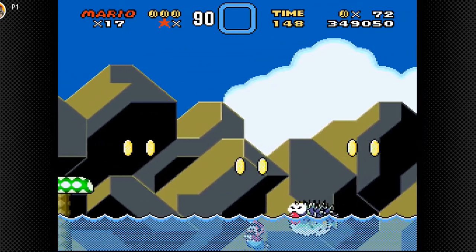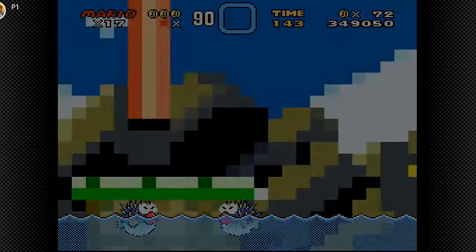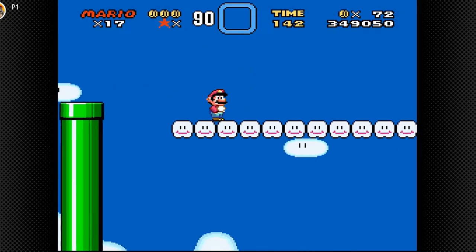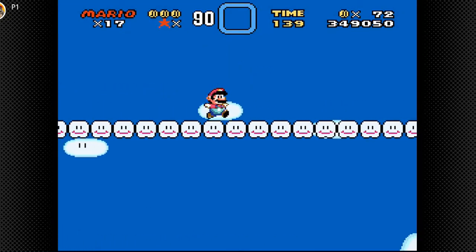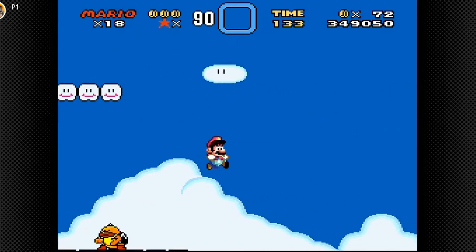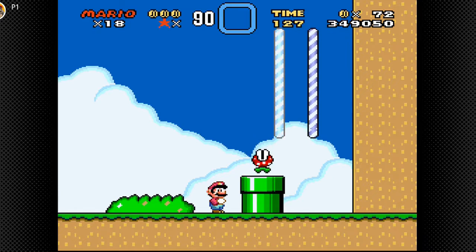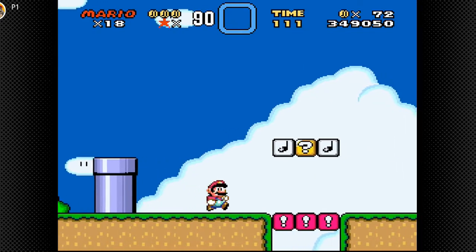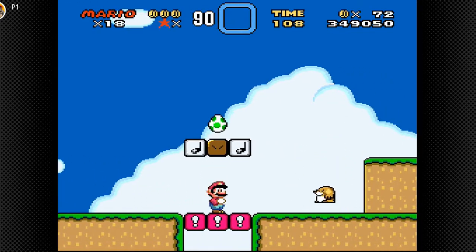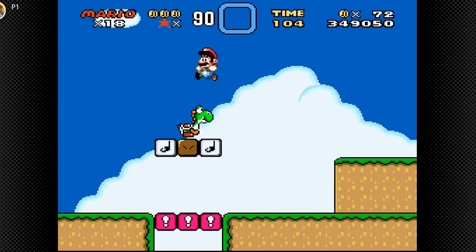Where is this taking us? Into the sky apparently. Let's see — what is up here? A life. Oh! Alright, we are back here. Now we're back to where we were before we went backwards. And we have ourselves a Yoshi.